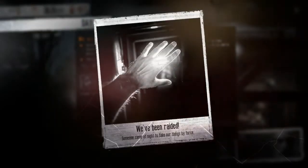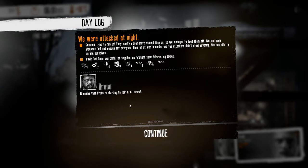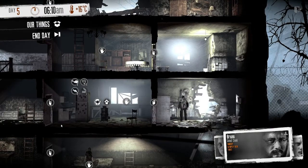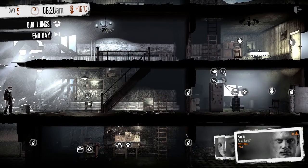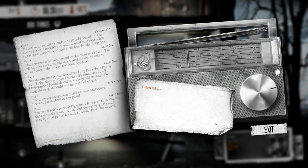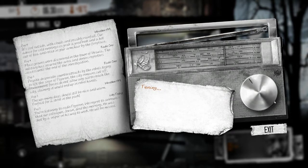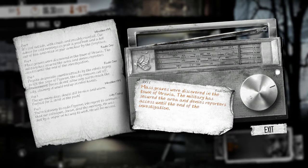Found really good stuff. We were raided — someone tried to rob us but they must have been more scared than us. We fended them off. None of us were wounded and the attackers didn't steal anything. Bruno's feeling a bit unwell though — damn it, Bruno, go take the herbs; you're the one who cooks our food. Radio: cold outside, classical music. Mass graves were discovered in the town of Gravia — the military has secured the area and denies reporters access until the end of the investigation.